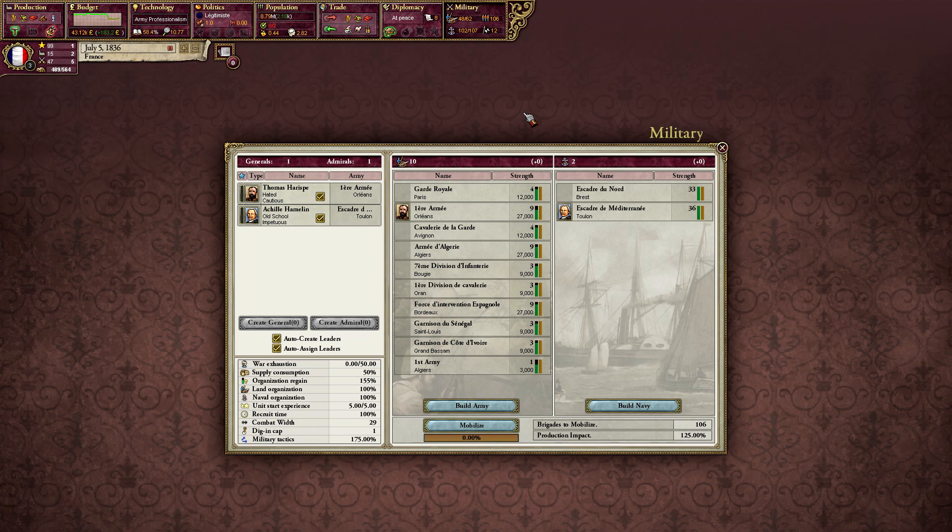If we click military, we get brought to this tab. This tab is very simple — it has the list of total armies here. You can see we have the Guard Royale and these are all our armies, and these are all our navies. This picture indicates an army is led by someone — right there it's led by General Thomas Harris. All our generals and admirals appear here, with admirals assigned to your navy.